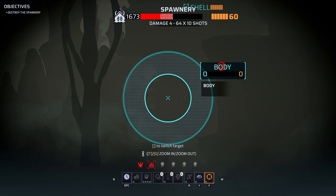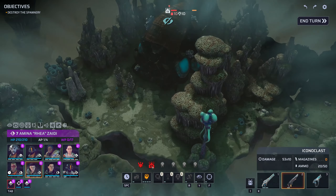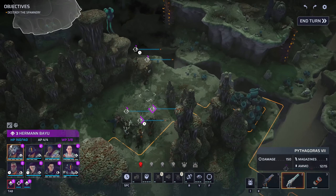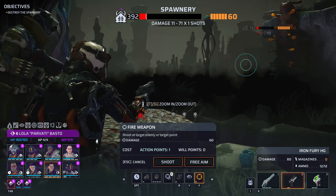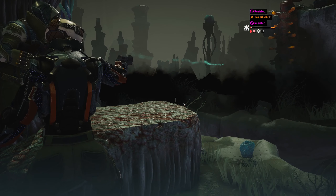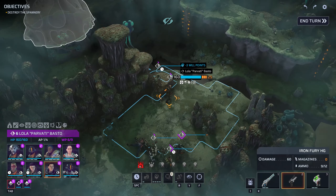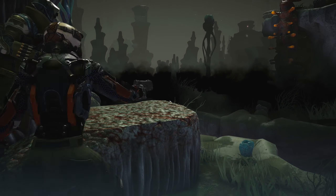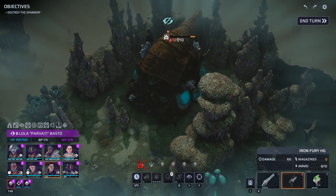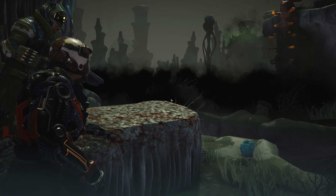Just keep that focus right on the body. Attempting to acquire target. Damn. Well, I think we know what technique works. Time for some quick aim pistol shots. Two more of these to do — or one more quick aim and one more regular pistol shot. There goes the spawnery. Now we need to get out.